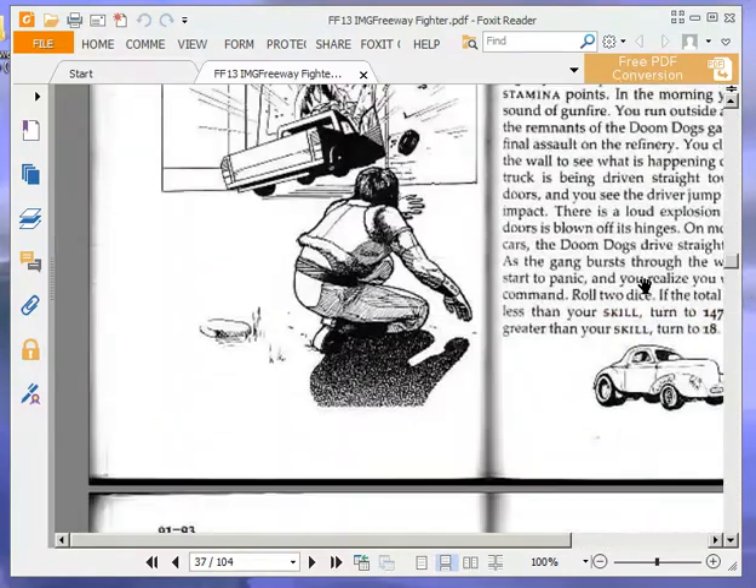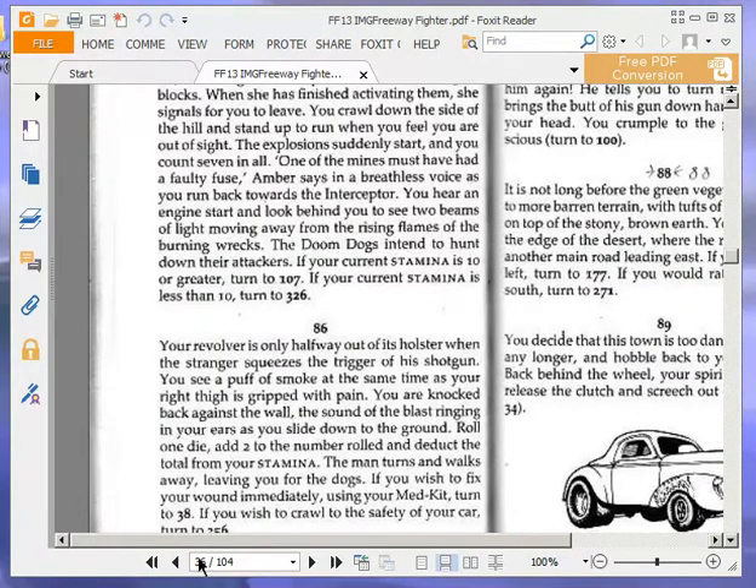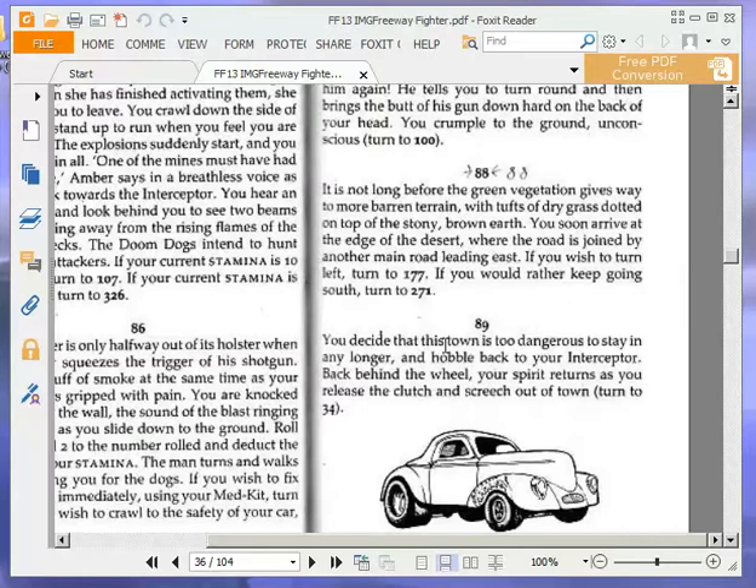At paragraph 88: it is not long before the green vegetation gives way to more barren terrain, with tufts of dry grass dotted on top of stony brown earth. You soon arrive at the edge of the desert where the road is joined by another main road leading east. If you wish to turn left, turn to 177. If you'd rather keep going south, turn to 271. We are going to keep going south — turn to 271.